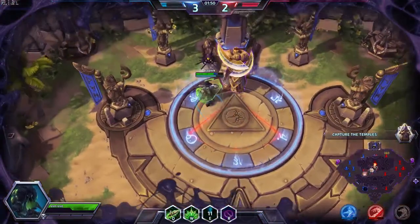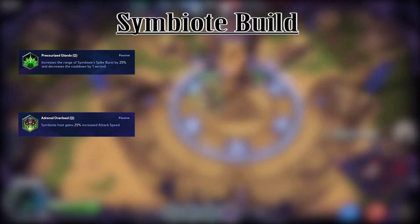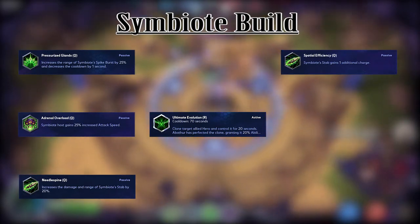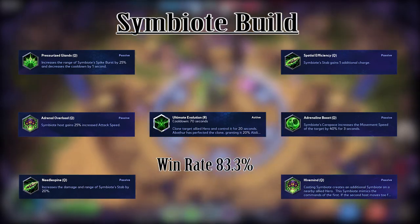Right now the most successful build, which I call the symbiote build, is the following: Pressurized Glands, Adrenaline Overload, Needle Spine, Evolved Monstrosity, Spatial Efficiency, Adrenaline Boost, and Hive Mind. This build has an 83.3% win rate at this time.